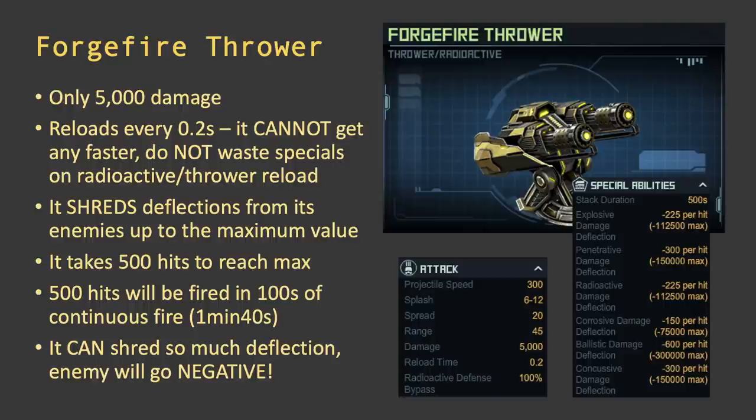According to Kickside Braden, the lead PvP designer who created this ship, the deflection can actually go negative. So if you only have 50,000 explosive deflection and the Piranha hits the max of 112,000, you're going to be at negative 62,000 deflection. That means a turret doing 100,000 damage to you will now do 162,000 — it's like bonus damage the base does to the attacker.